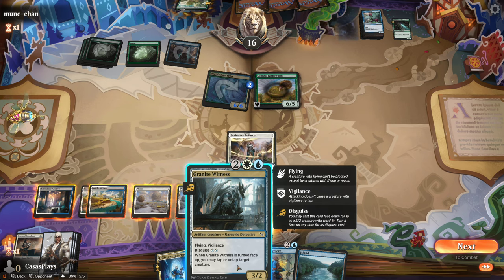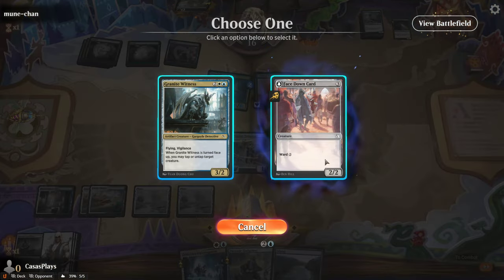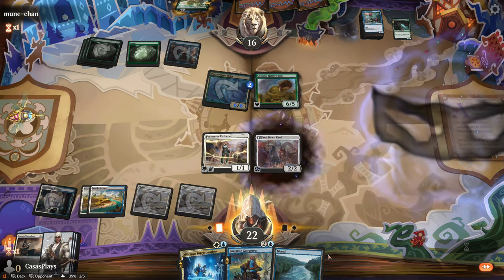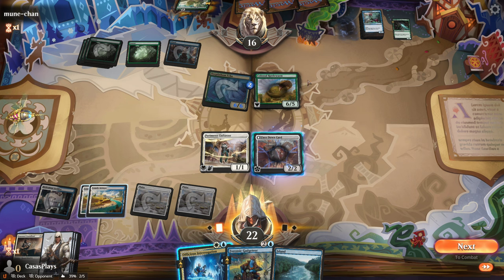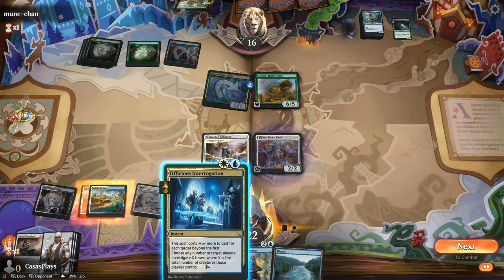When it's turned face up, you may tap or untap target creature. I'll go ahead and put a ward on this. So now at some point I can click on this, flip it up, and then it will allow me to do the tap or untap target creature — aka I could tap one of these guys, or if I already attacked I could untap.